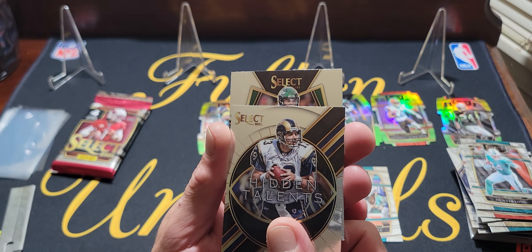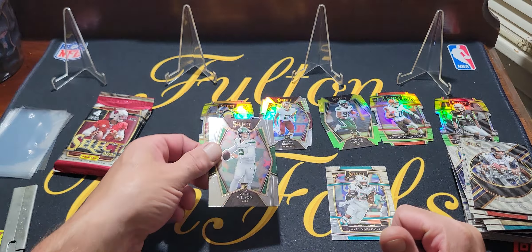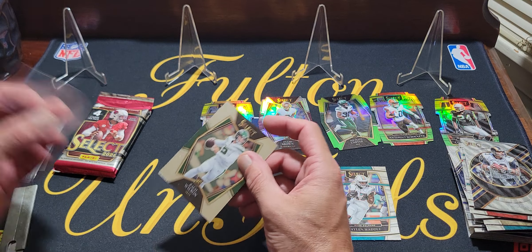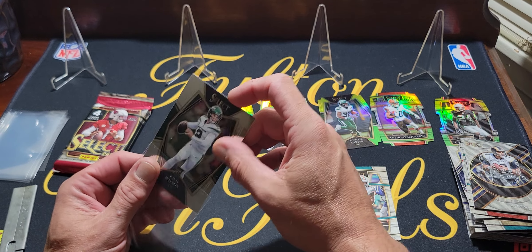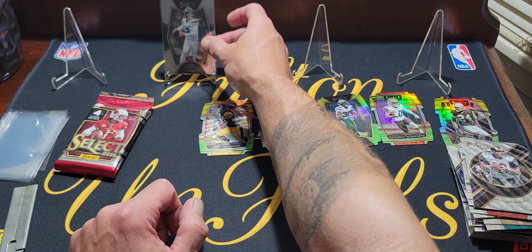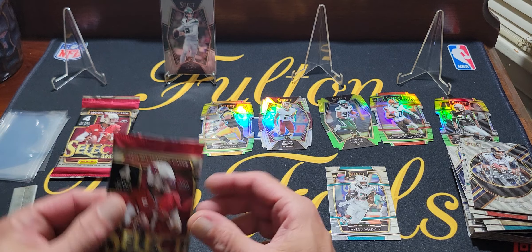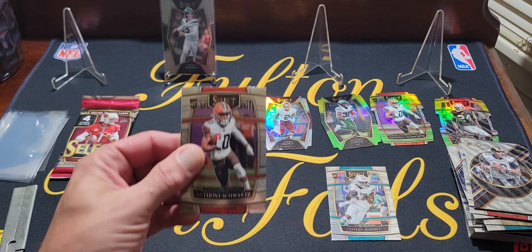Last card in that pack is a Zach Wilson. This would be the card of the opening — we're gonna put him up on a stand because we need a card on a stand. Zach Wilson. Thank you ladies and gentlemen.